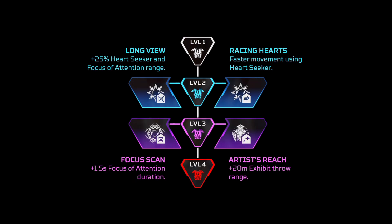As for Seer, this is a very easy choice. You would go left on both abilities. You would go Longview, where you essentially improve the tactical range, and then you would also improve the duration as well. The other two are pretty bad — movement with the tactical is pretty bad, and throw range with the ultimate is pretty bad as well.